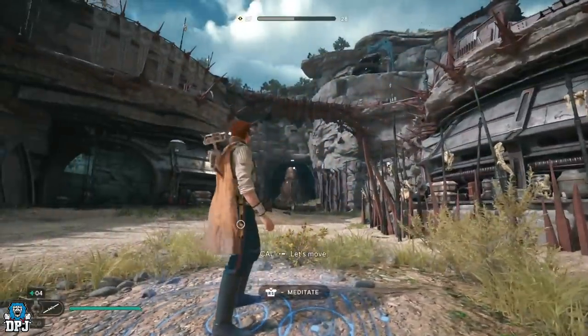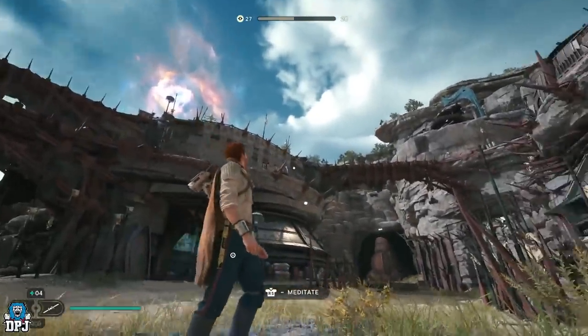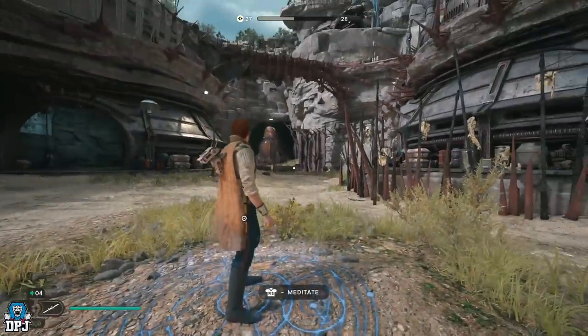You're probably thinking: I know this farm — two big enemies spawn up there, they walk across the bridge, and you pull them off to their death. Yes, you are right.